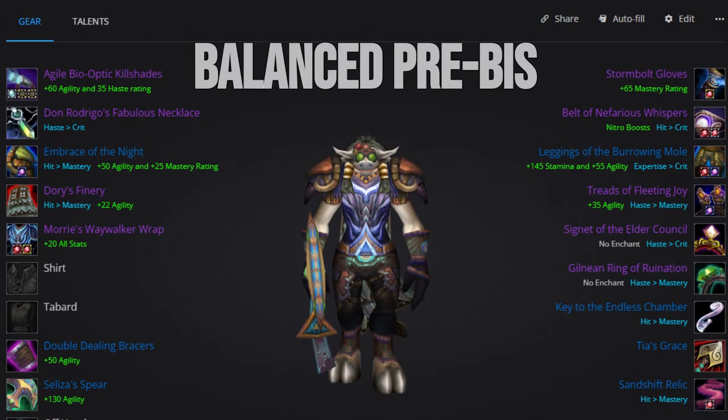With that in mind, let's take a look at the balanced pre-bis set. Here is a full overview of the gear you'll want to have before setting foot in the raid while off-tanking. This set is very heavy on damage, performing very close to how a pure cat DPS would, while still putting emphasis on making us tankier through active mitigation.